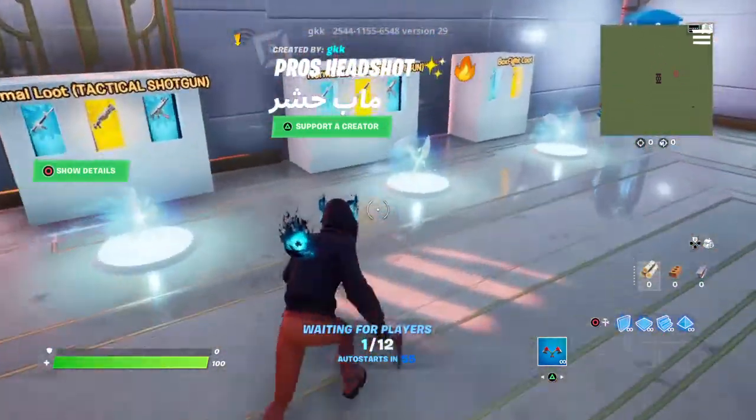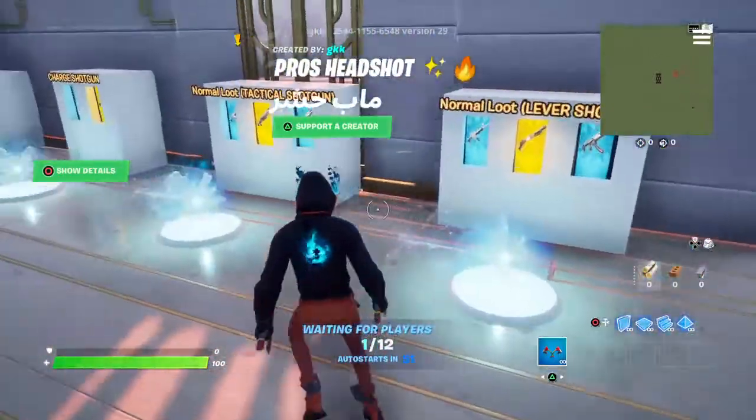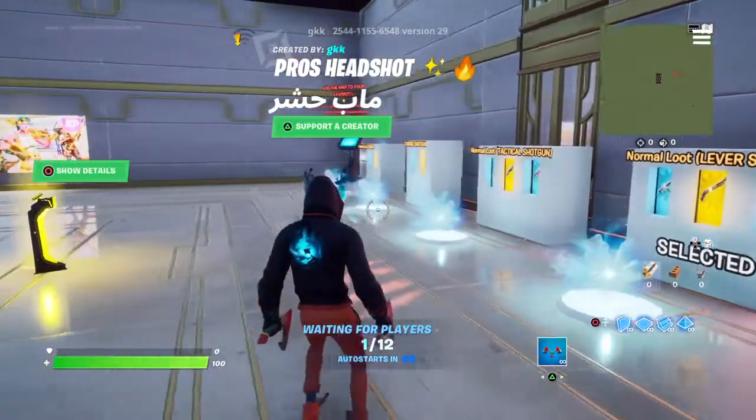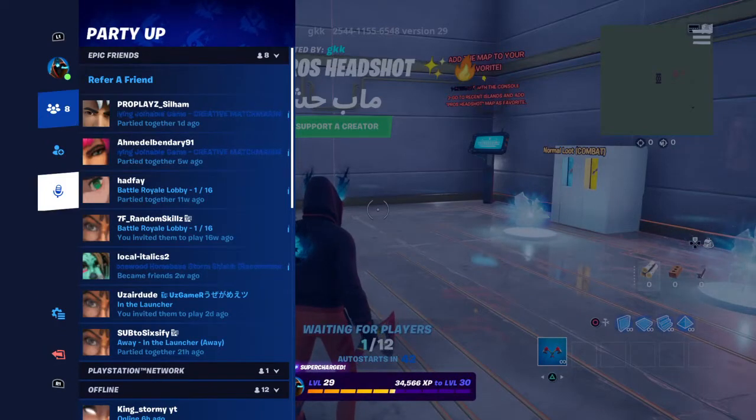Shout out to my friend. First, you can pick any loot — I will pick the lever one because it's overpowered. And just wait for the game to start.